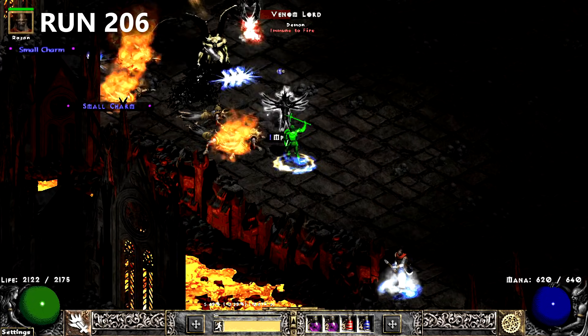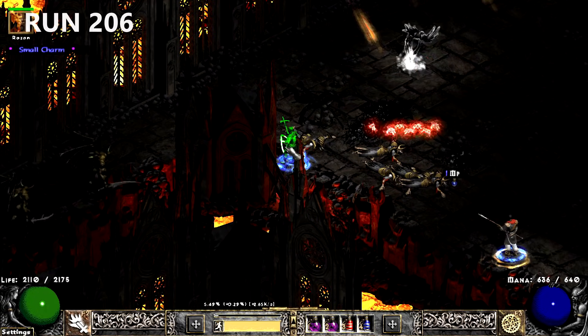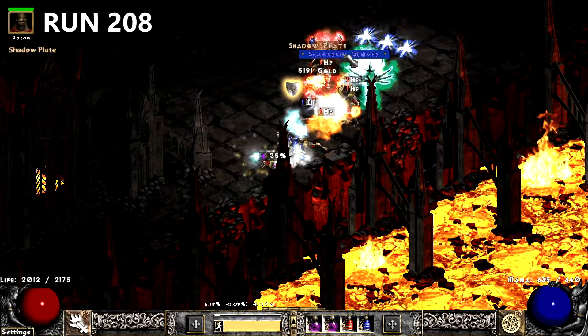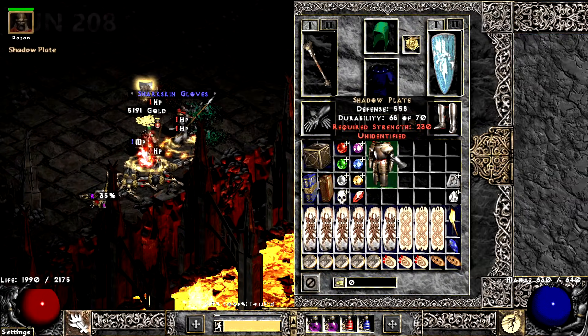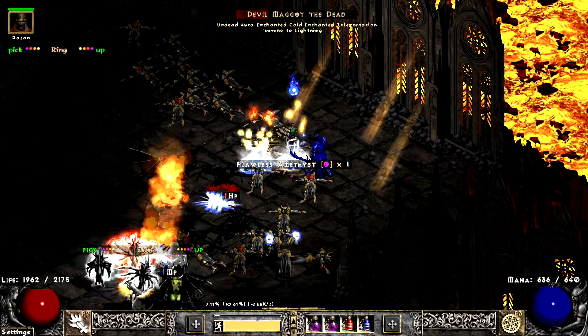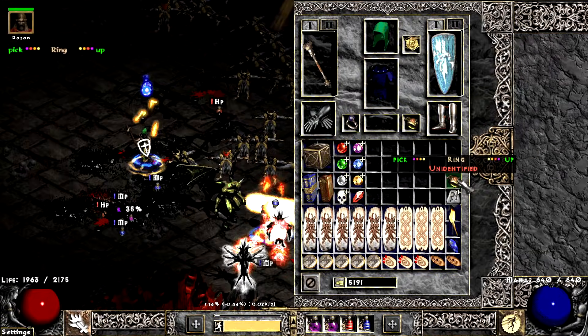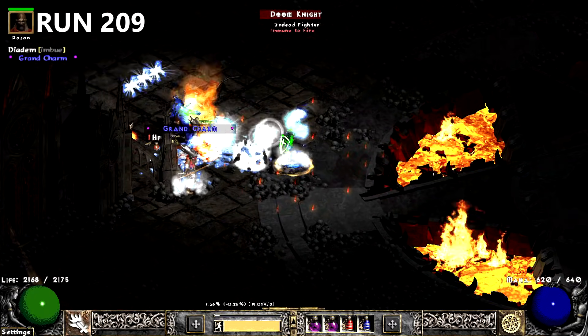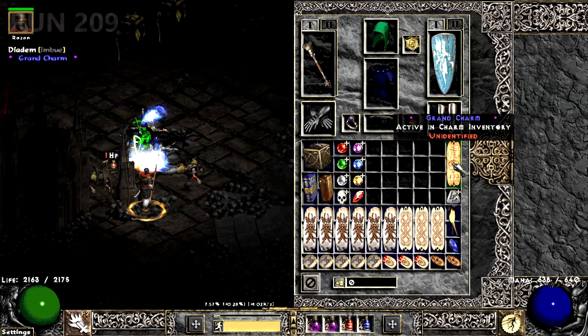A cute melee small charm finds its way into our inventory on run 206. A couple runs later, I'm reminded they buffed Steel Carapace, but this roll is plus 1. Not long after, I ID this horrible Raven. The next run, I find my second Skiller — this time it's a Summon GC for the Necro.